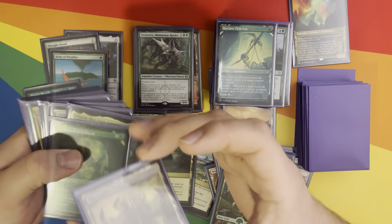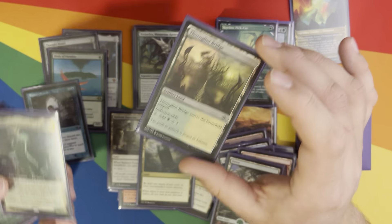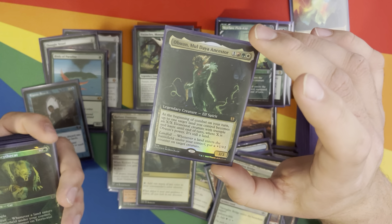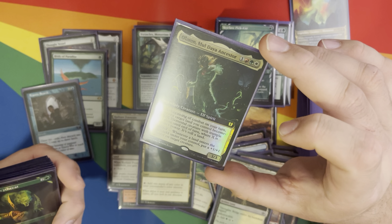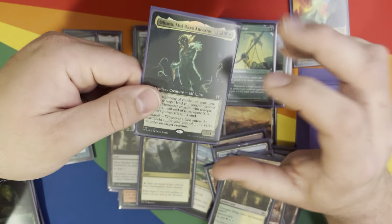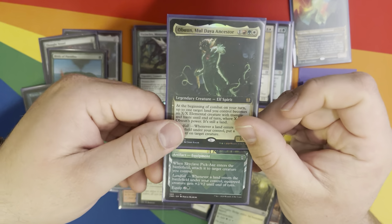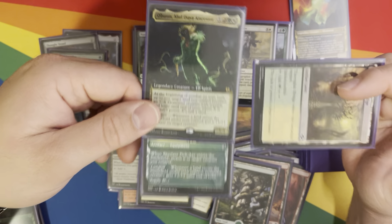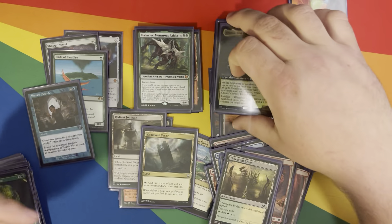Thornhill Bridge — I have Obuun. This is an indestructible land. At the beginning of combat on your turn, up to one target land you control becomes an X/X Elemental with Trample and Haste, where X is Obuun's power, and Obuun has landfall gaining plus one plus one. So you can attach Skyclave Pickaxe, get some landfalls, pump Obuun up, and Thornhill Bridge as an indestructible land can just go out as a 14/14, 15/15, or whatever, and take care of business.